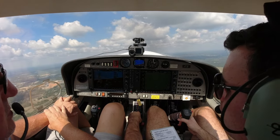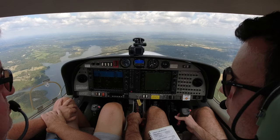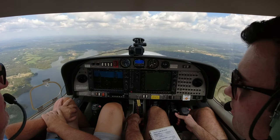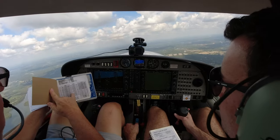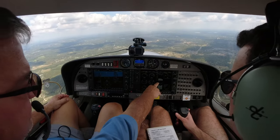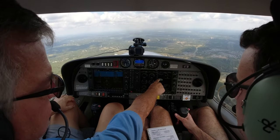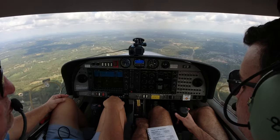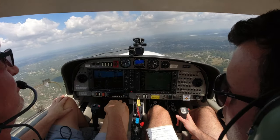We'll climb up to 2,500 until we're clear of the Bravo. If you want to run 24 square level or 23 square, anywhere in there is fine. If you want to run 24 square, bring the throttle back to 24 inches and leave RPM at 2400. There is a chart in the POH that gives you the best combinations for different altitudes. Down this low, 24 square is good. Now we got that set - we'll go to our engine page and lean. I like to have the EGTs about 1475. The easiest method: get those bars between the 1450 and 1500 marker and you'll be fine.